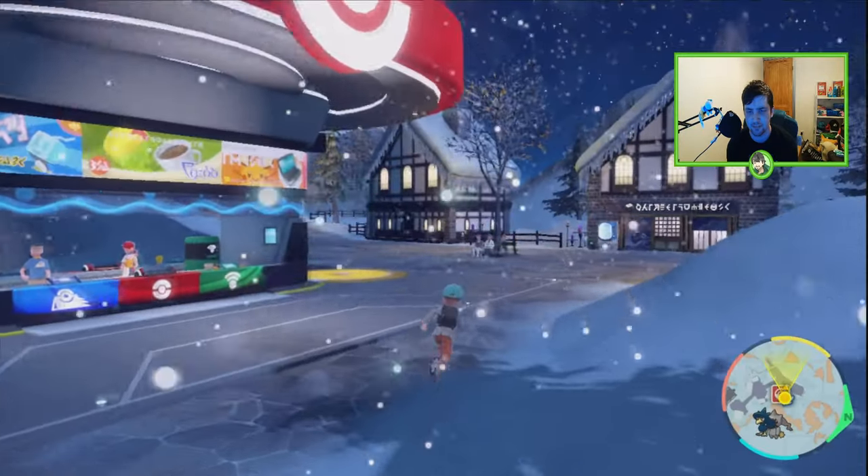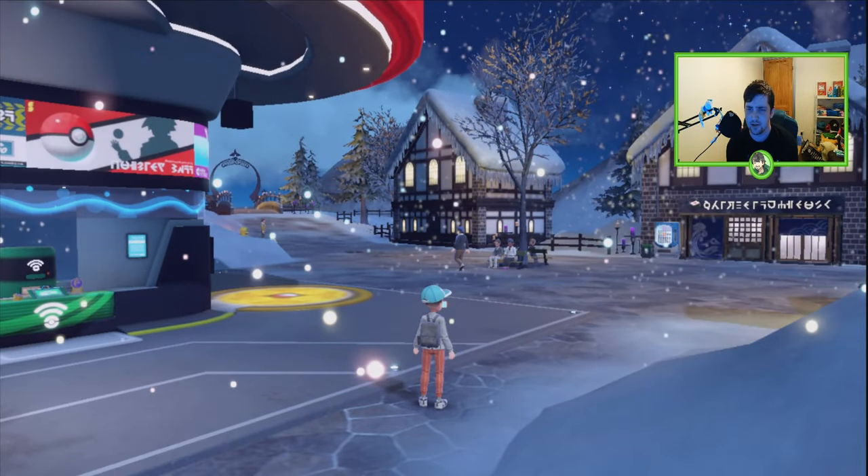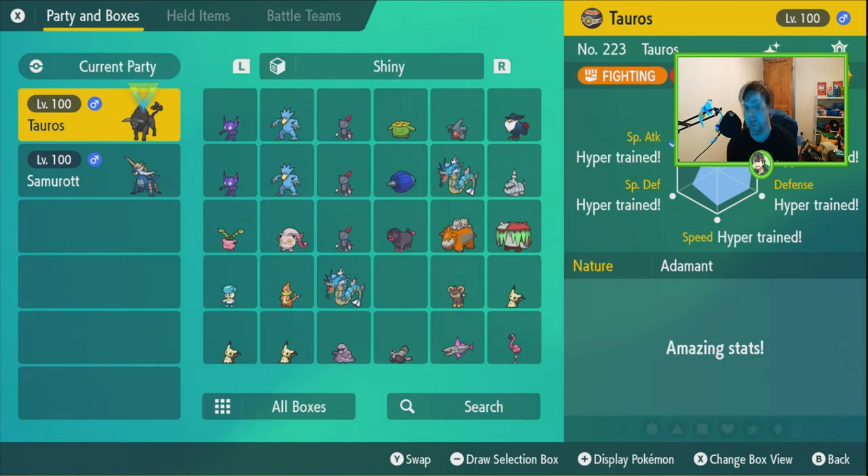I've already done it with my Tauros so I can't do it again, but once you've done it, the stats will look like that — all hyper trained. You can't see two of them but they are done. Once you've done that, you are one step closer to being able to solo this seven-star Samurott raid.